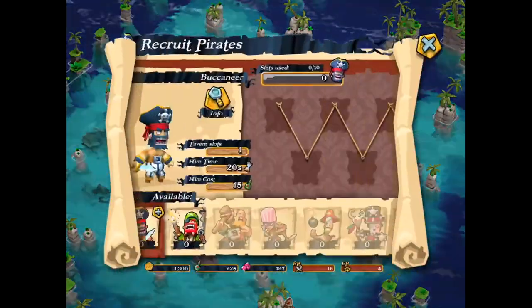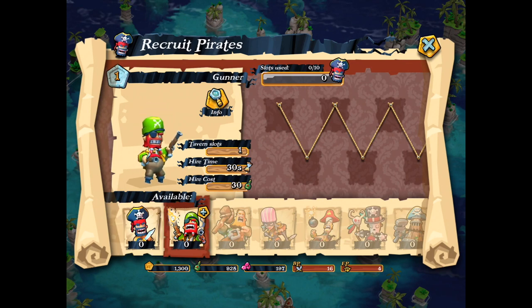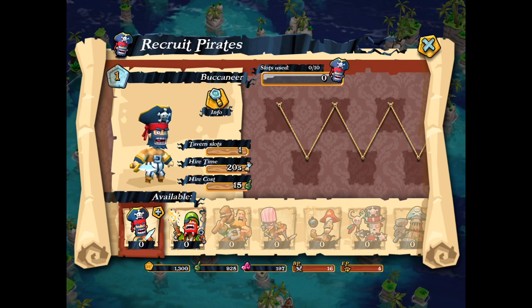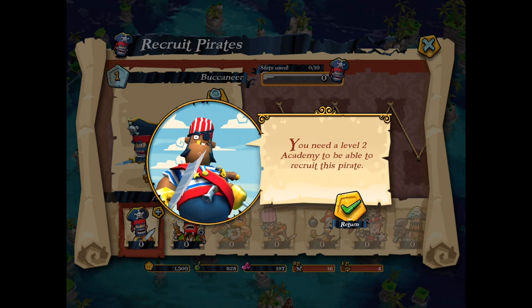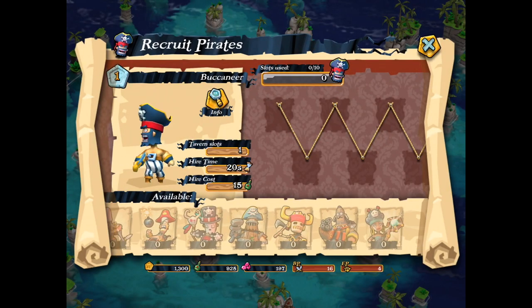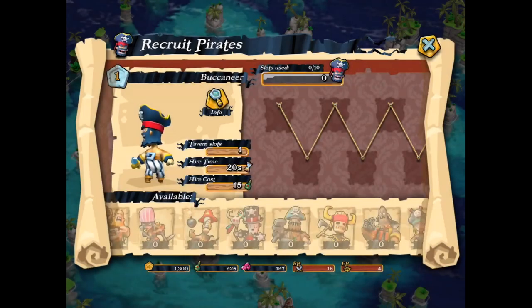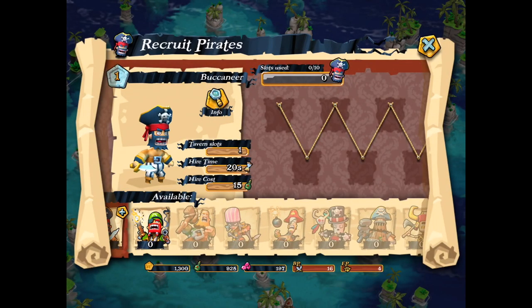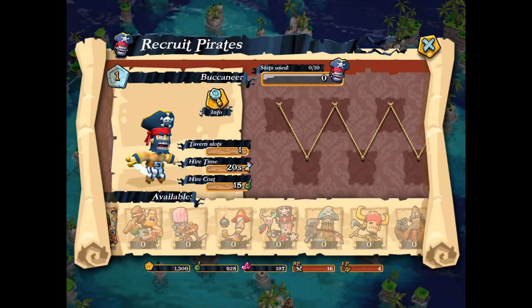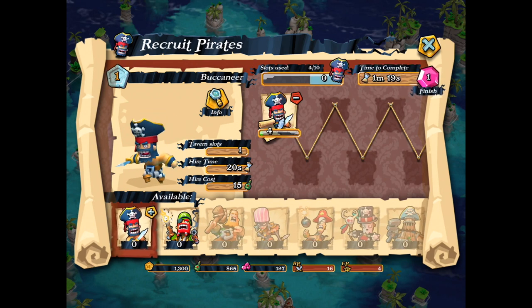Here we can recruit some pirates. We have our buccaneer and the gunner. The gunner basically has some range and therefore is a little bit more expensive. And if we want to have other pirates we have to create some additional buildings like a voodoo hut. I'm really looking forward to it because I remember the Curse of Monkey Island with Guybrush and the voodoo hut was always fun.